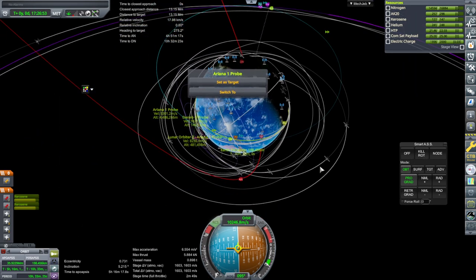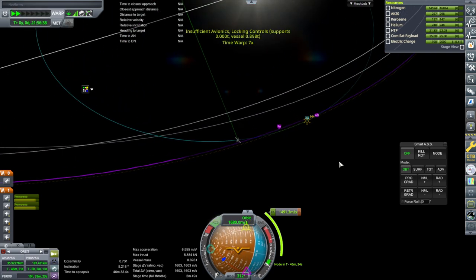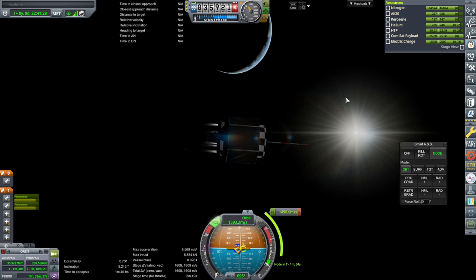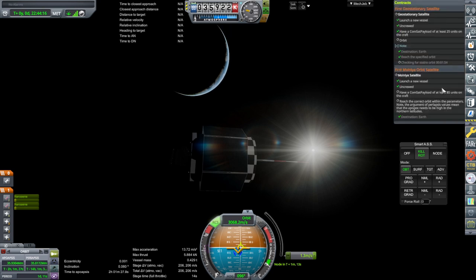All right, to apoapsis. We should have enough - we have 1,600 m/s, we need about 1,500. Please let this work. I'll go with the two-engine version first and use the last center engine as a backup if things go wrong. Here we go. Below one degree inclination. Okay, it's happy! It's happy at long last!